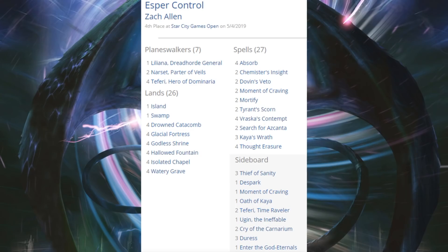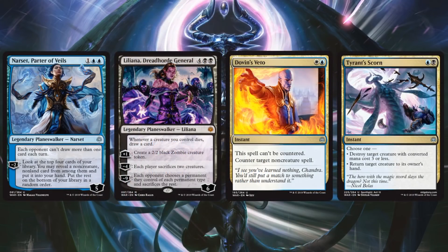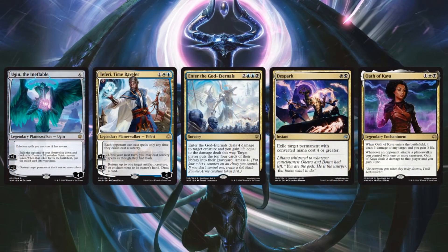Fourth place was Esper Control, which did very well last season. You'll notice that even though a lot of cards are back — like Chemister's Insight, Mortify, and so on — there are a lot of new cards from the new set. There is variance between different Esper Control builds from the weekend in terms of card quantities and sideboard versus main placement. New cards include Narset Parter of Veils, Liliana Dreadhorde General, Dovin's Veto, and Tyrant's Scorn. Sideboard includes Ugin the Ineffable, Teferi Time Raveler, Enter the God-Eternals, DeSpark, and Oath of Kaya.